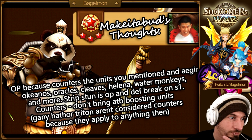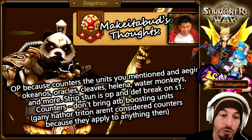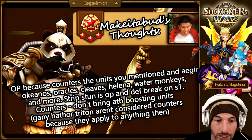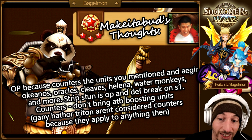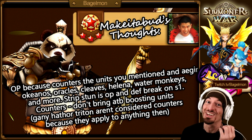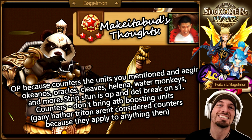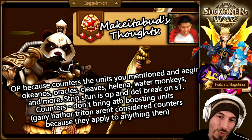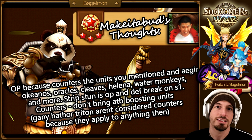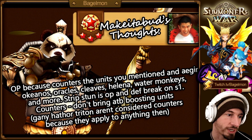Make It A Bud's thoughts: he's OP because the counters to units you mentioned — Ajir, Okianos, Oracles, Cleaves — he counters all of these things, including Helena, Water Monkeys, and more. Strip-stun is OP and defense break on skill 1 counters everything. Don't bring attack gauge boosting units. He also noted that Gany, Hathor, and Triton are general counters to almost anything, not direct Tian Lang counters.